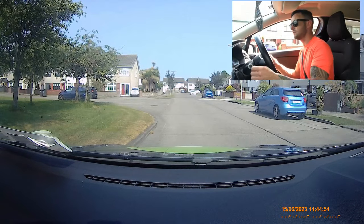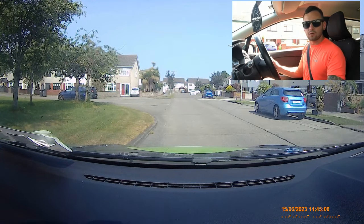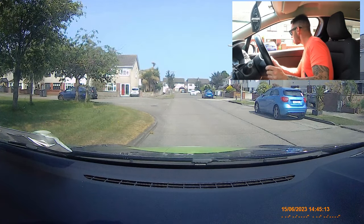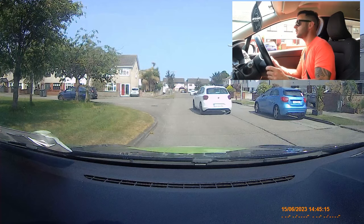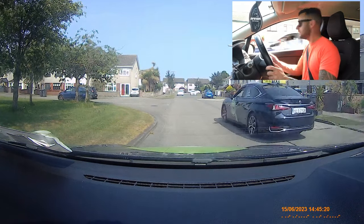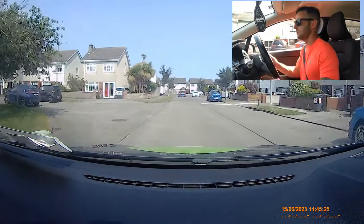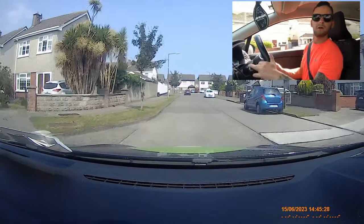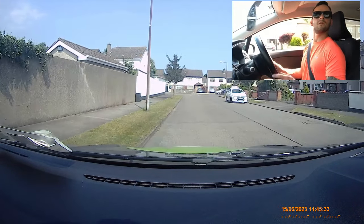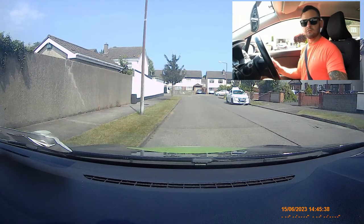Handbrake, neutral, cancel. Now we're going to move off — parked on the other side of that corner and reverse back around it. There is a car there but I'll manage. Observation — car coming, a second car coming. So I'm in gear, observation, signal, handbrake, one more look. Go back and we're going to pull in here on the left — mirror, signal, in, clutch in, once I'm close straighten up and stop. Handbrake, neutral, cancel. Now we're going to reverse around this turn.